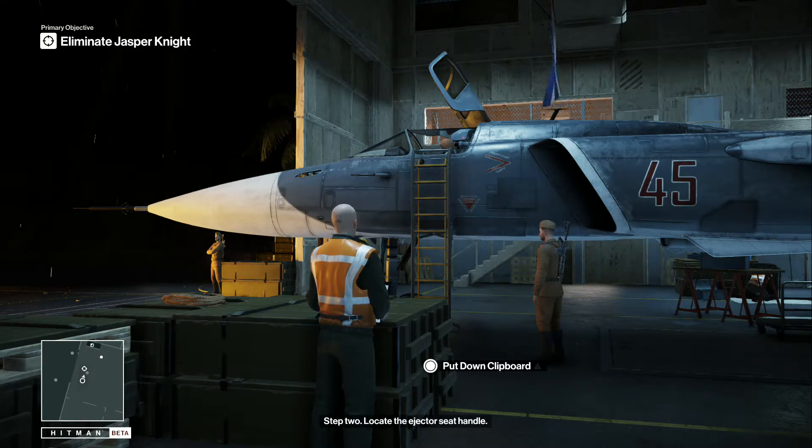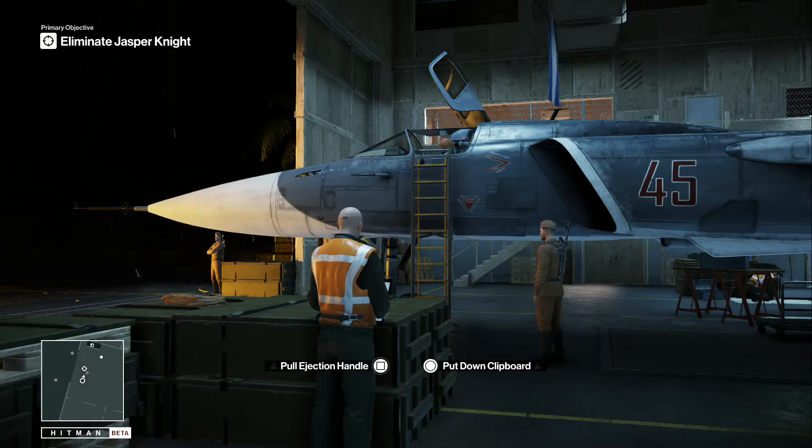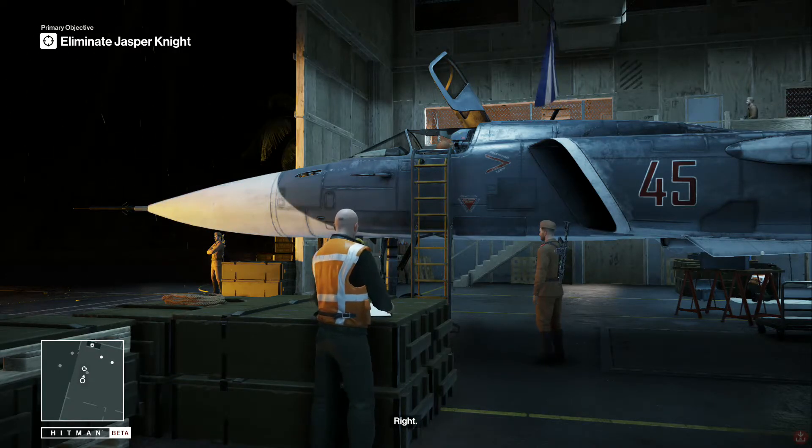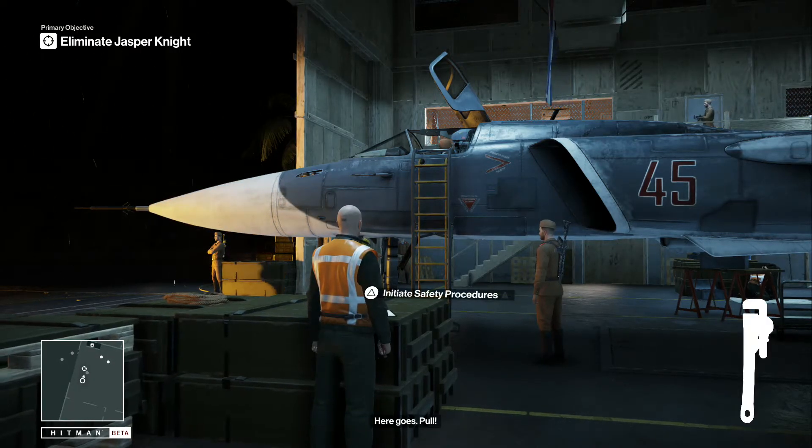Locate your ejection handle. Come on you old fart - pull the handle, just pull it and see what happens. Put the clipboard down, we don't need that anymore. Here it goes, here it goes - pull!